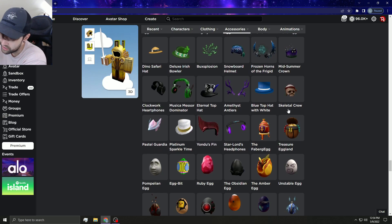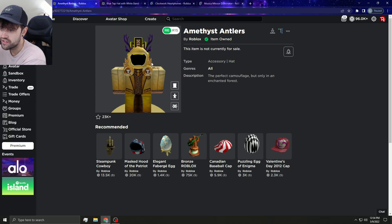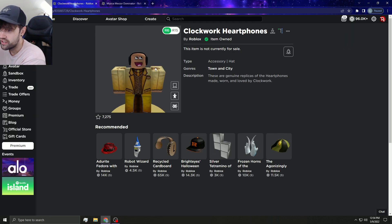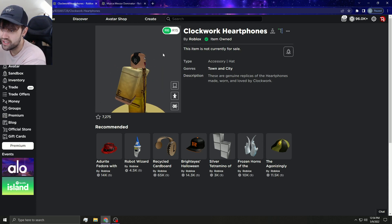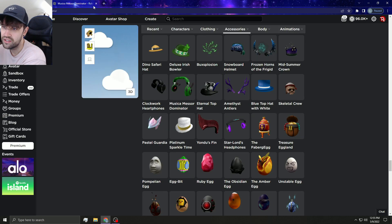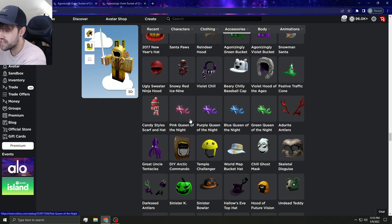The Amethyst Antlers would be a good limited — low circulation so it'd probably do decent. The Blue Top Hat with the white band looks pretty good. The Clockwork Heart Phones would probably hurt Clockwork Headphones but they're not terrible. The Music Dominators definitely need to go limited because the other ones are already limited — I don't know why they wouldn't just finish putting those limited as well. They probably stopped to focus on UGC.